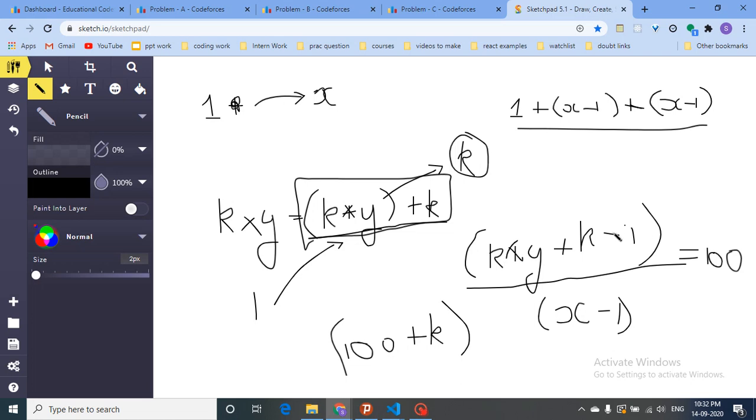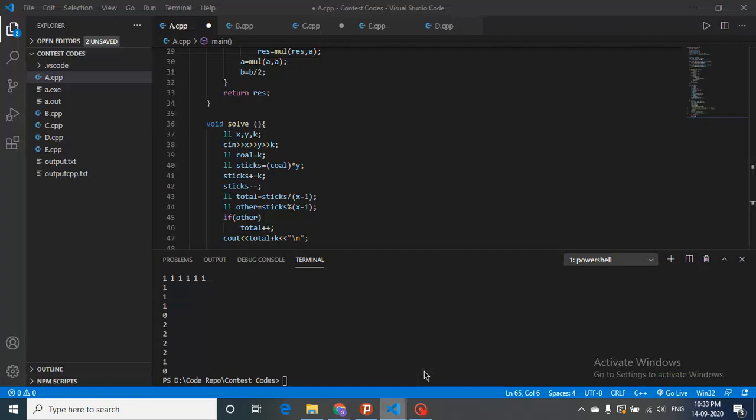One important detail: if (k*y + k - 1) is not perfectly divisible by (x minus one), I need to round up — take the ceiling. For example, if x minus one is 2 and I need 51 sticks, dividing gives 25.5, so I must do 26 trades to have at least 51 sticks. If there's any remainder, add one more step.